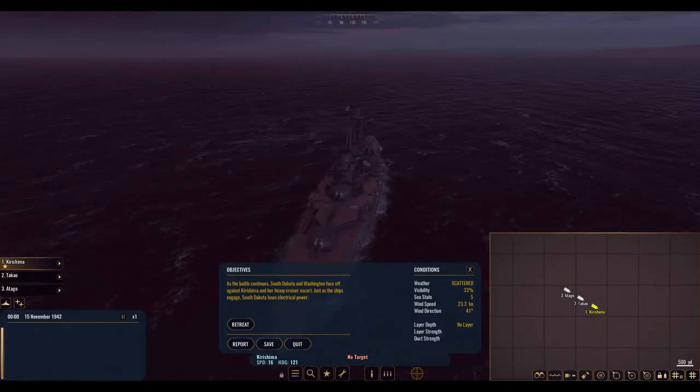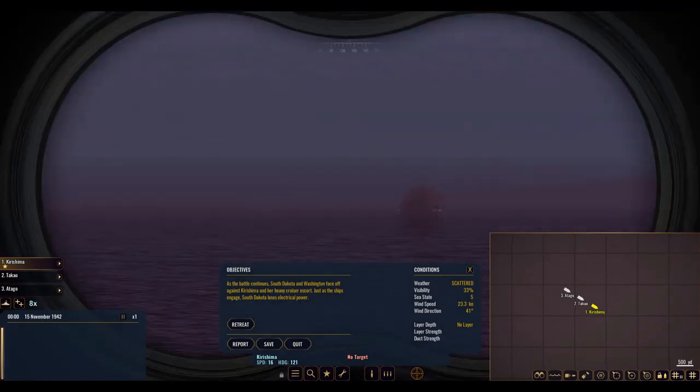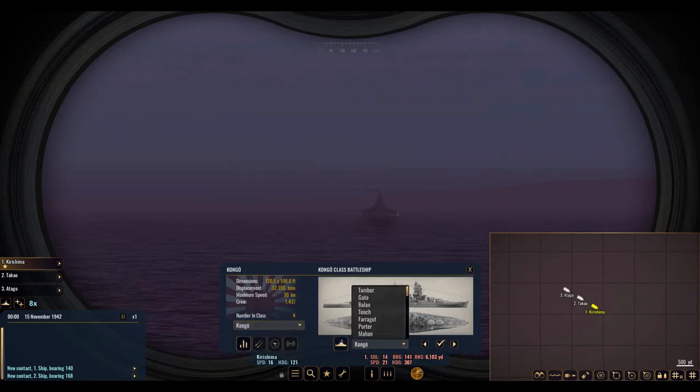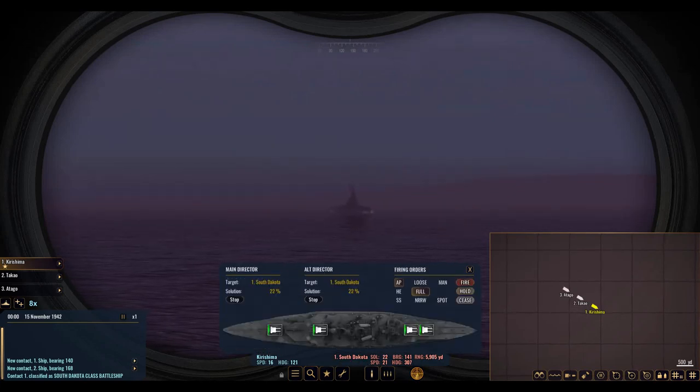Welcome back to the battle folks. Today we're playing with the Kirishima and we're facing off against what I believe to be the USS South Dakota. I'm going to try and recognize these ships quickly. I'm still pretty new and might be getting these ships completely wrong, but I'm going to call that a South Dakota battleship. Let's make sure we have some star shell rounds on top of that ship.